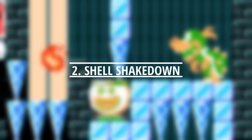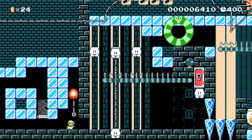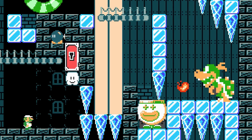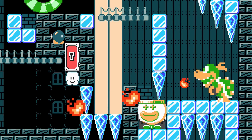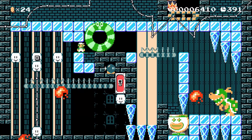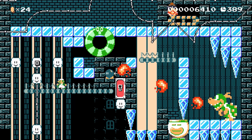Bowser Jr. finds solitude in a frozen cave. Luigi, wanting to see his old nemesis, pays him a visit anyway. In this arena, Bowser Jr. is in an unreachable area and can launch fireballs effortlessly at Luigi. Luigi can't go through the bumper, so we'll have to think of another way to fight.